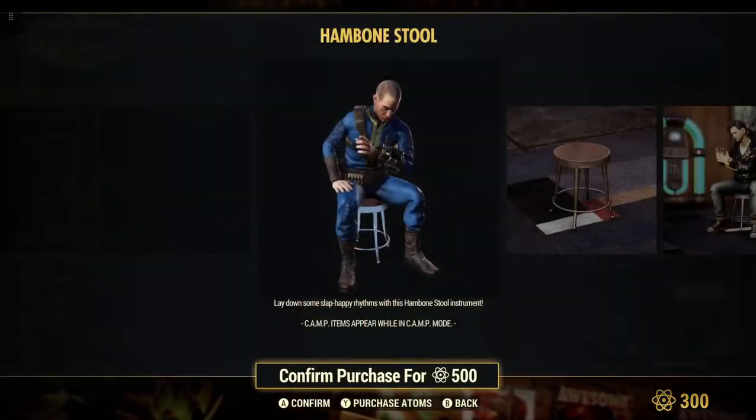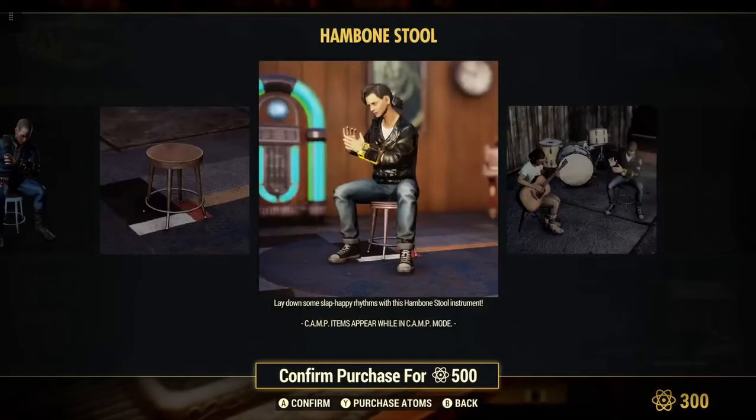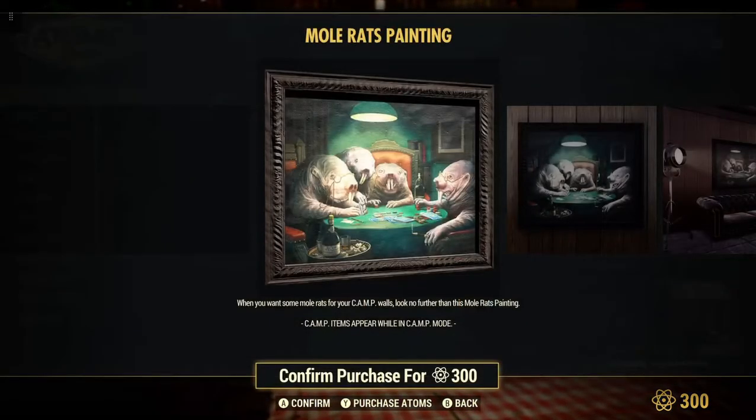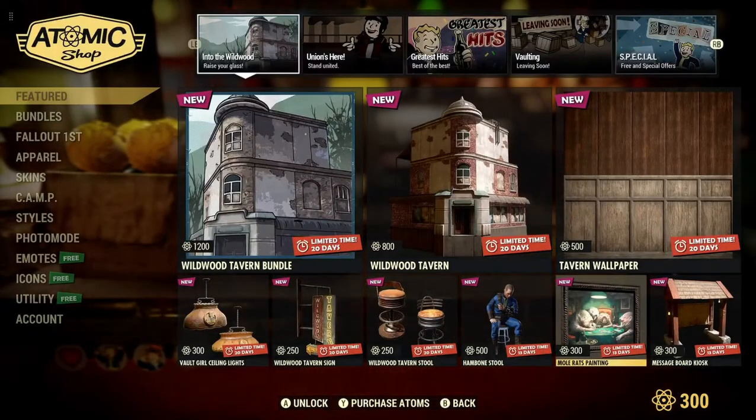Lay down some slap happy rhythms with this hand bone stool instrument. Mole rats painting — that's a neat one. 300 atoms for that.